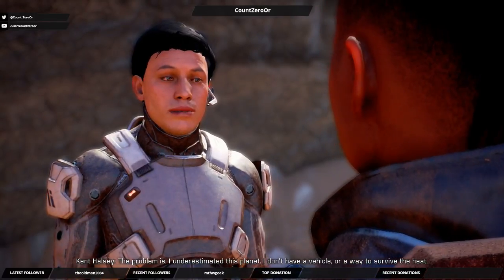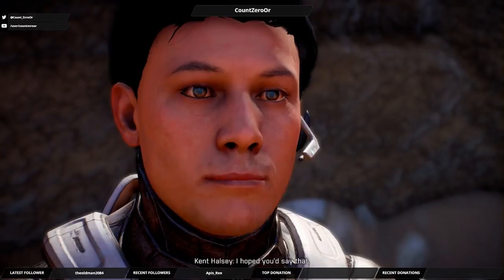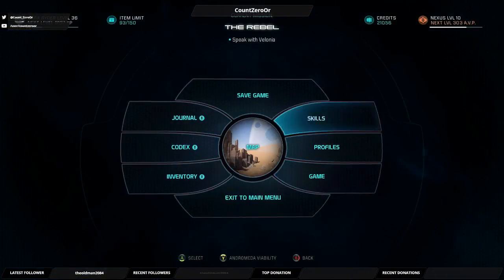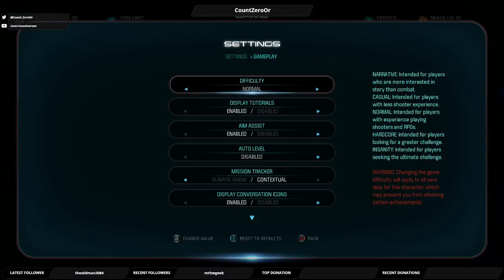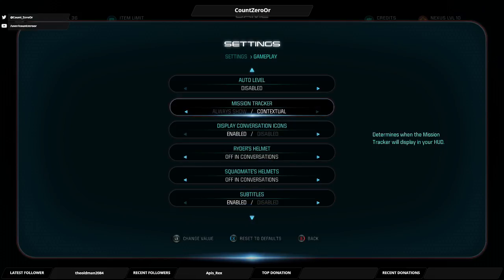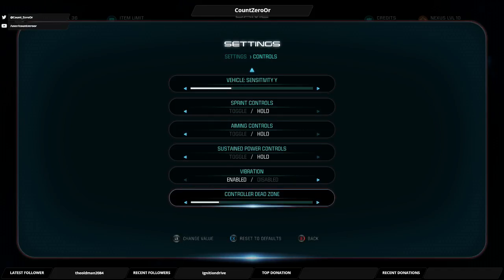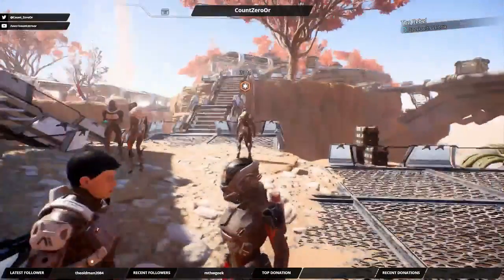I don't have a vehicle or a way to survive the heat - I'm stuck before I've even started. Don't worry, I can track Isabel down for you. I hoped you'd say that. I think the salvager from Kadara has info on her - she wouldn't give me anything but maybe you can get her talking. Check a couple settings real quick - I just realized, have I got difficulty back to normal? Good. I should remember to bump the difficulty back up.